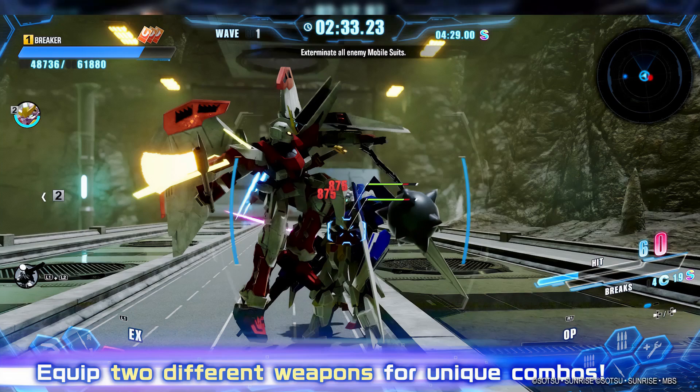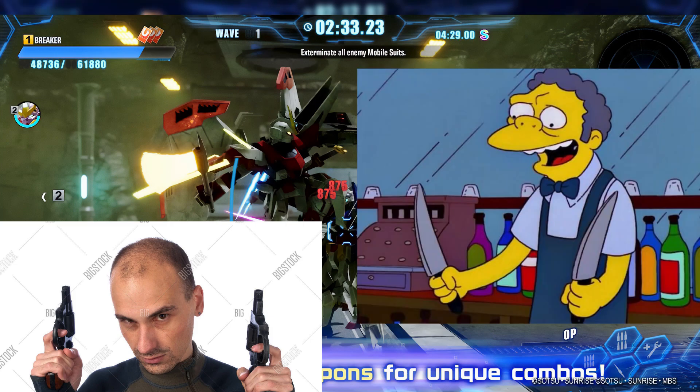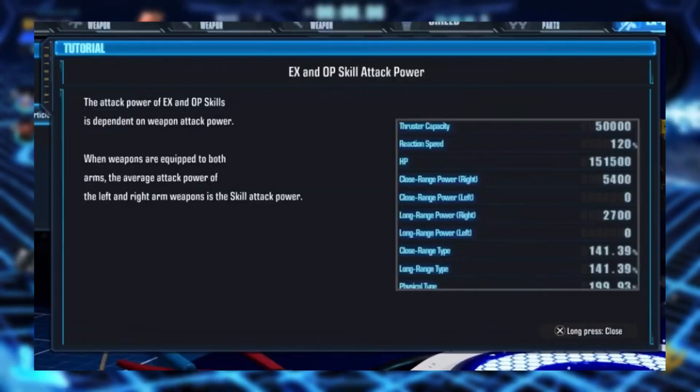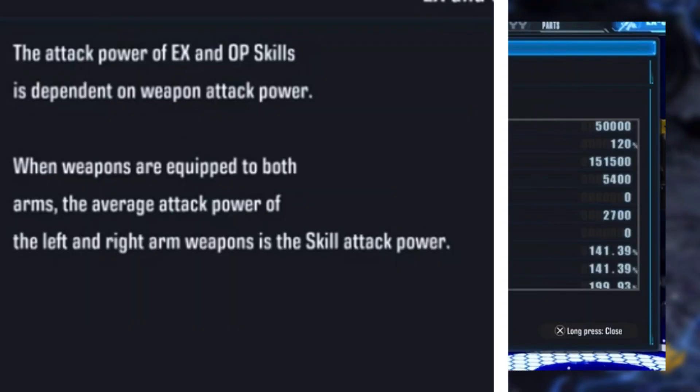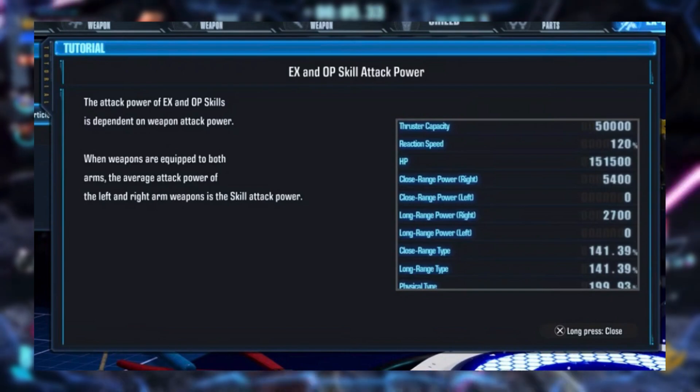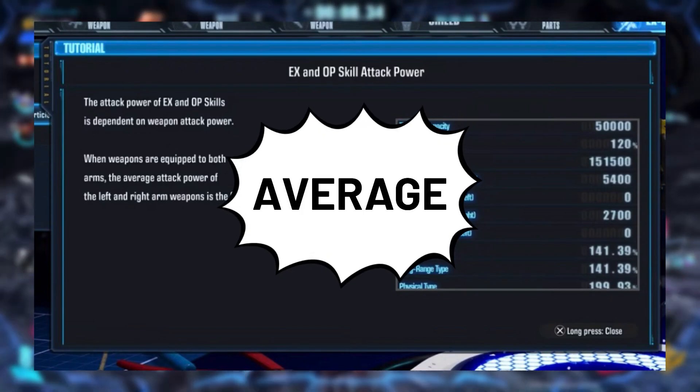Now here comes the number one biggest change to Options and EX from past games that you need to know. One of the wildly new features of Breaker 4 they keep advertising is that you can equip two different weapons in each hand for unique combos — two different guns or even two different blades — and a different weapon can be equipped into each hand. Now what they don't really mention, outside of giant tooltips that are hard to miss, is that your EX and Option skill power are now the average of both handheld weapons for that type.